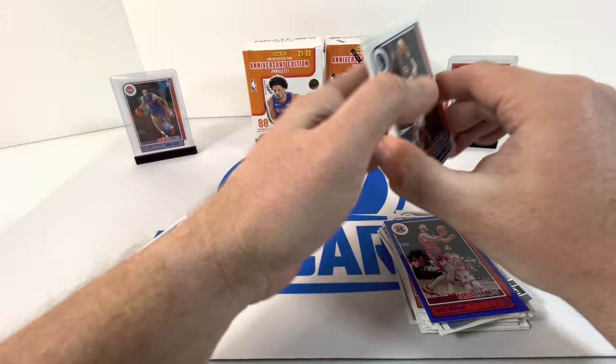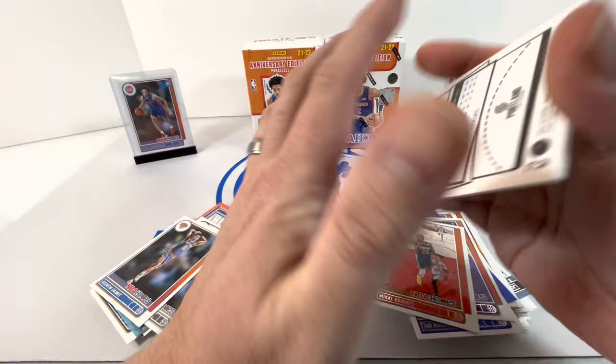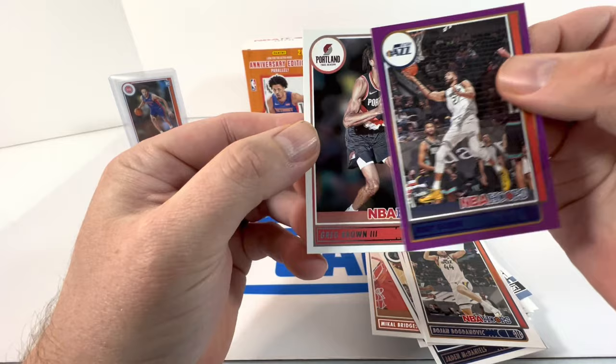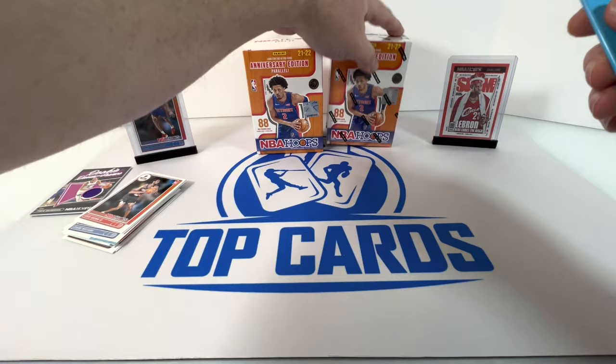Some last pack magic in this box — got a purple back there. Tim Hardaway Jr., Marvin Bagley, Mikhail Bridges, Jae'Sean Tate, Spencer Dinwiddie, Brogdon. And on the purple we got Rudy Gobert, and our rookie Greg Brown. That is gonna do it for that first box — we'll take it, let's get into the next one.